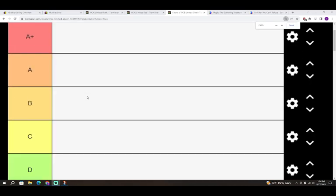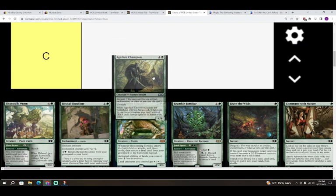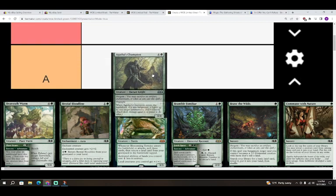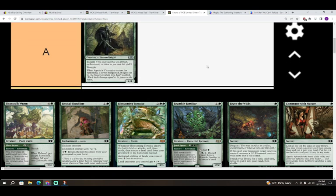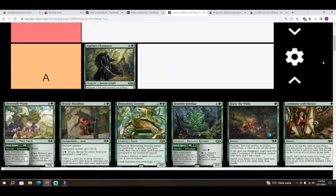Now is time for green. We're going to start off with Agatha's Champion — colorless in a green for a Human Knight, it's a 4/4. It's got Bargain and Trample. When Agatha's Champion enters the battlefield, if it was bargained, it fights up to one target creature you don't control. I think I'm going to talk myself into giving it an A.